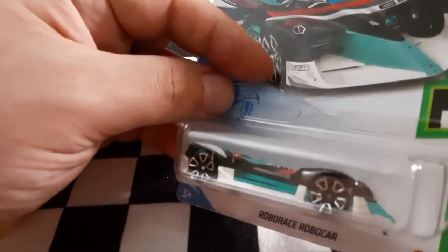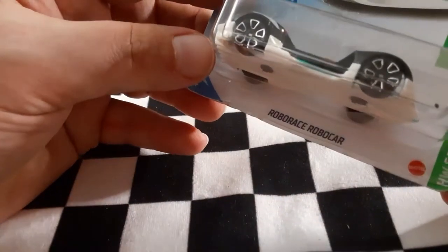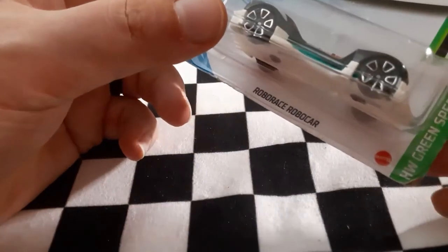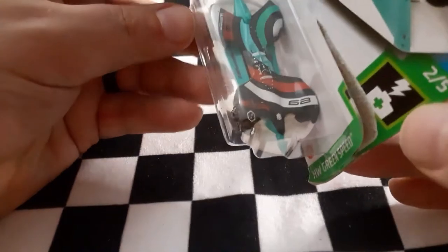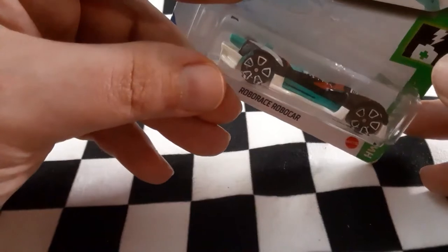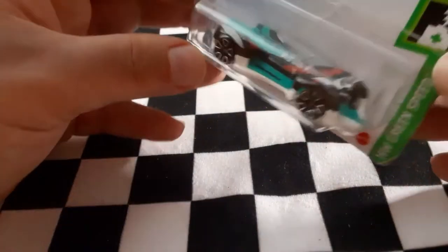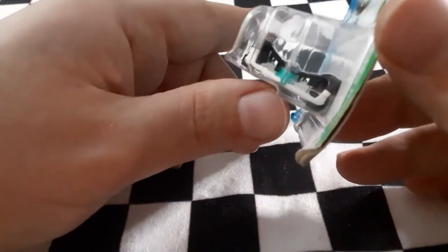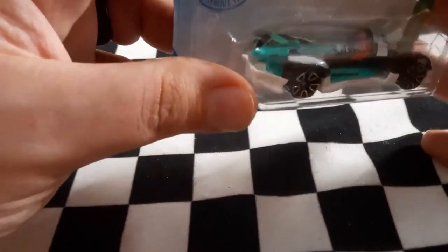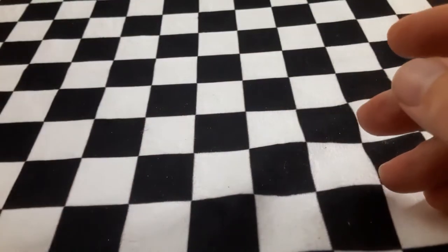Next up is the Robo Race Car — kind of a mouthful with a lot of 'robo' in there. The packaging is really damaged but that's okay. I love the color scheme and design on this thing — it's definitely a low-riding vehicle that reminds me of the Formula E Gen 2 car. It looks like it's going to be quick but only time will tell when we race it in the future.